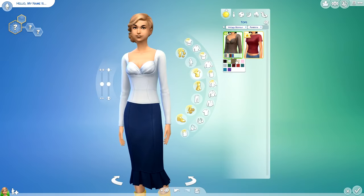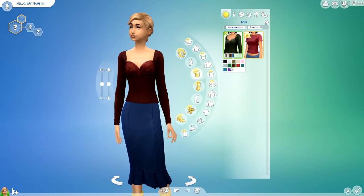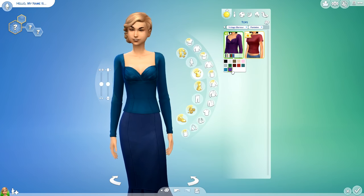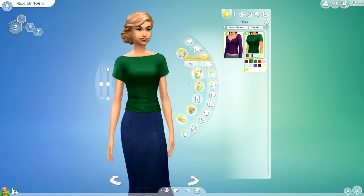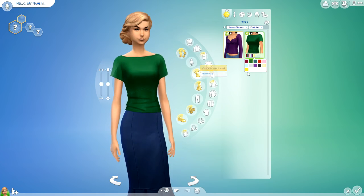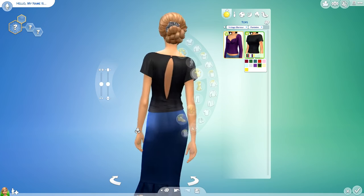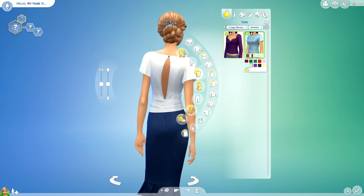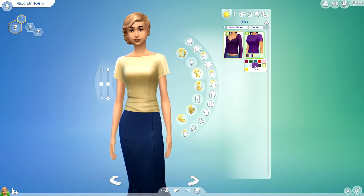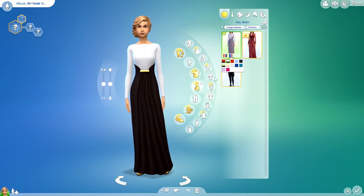Moving on to tops — we got this nice long-sleeve shirt with padding on the chest area. I really like the colors: a deep maroon and some really pretty blues. Then we got a really nice short-sleeve shirt with an open back, which has a lot of good detail — like the little gold snap in the back. My favorite color on that one is the emerald green. They did a really good job on this shirt.